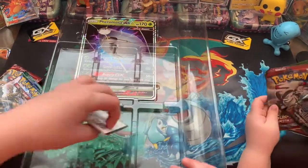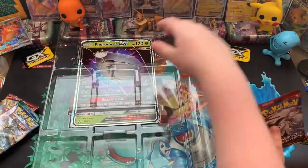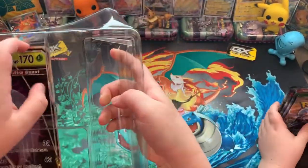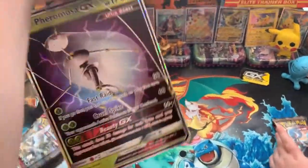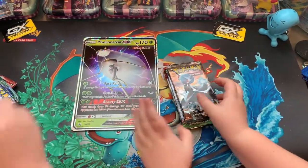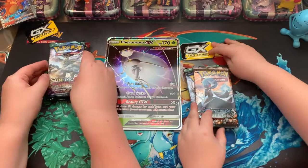First, before we start opening, we have to give up the code card. Take out the big card — the big Jumbo Pheromosa GX. It's a pretty cool card. I like the mat. And then we can put the GX tag up.